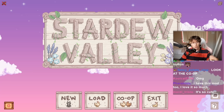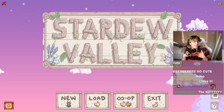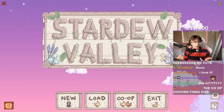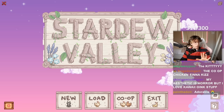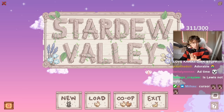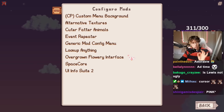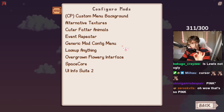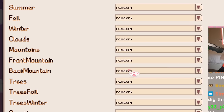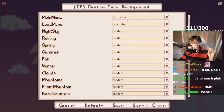On top of that, we also have a custom menu background mod installed. I found when I was playing with the Overgrown Flowery Interface mod, the background was quite intense. So the custom menu background kind of helped tone it down. And look at the choices you get — look how many options you have. What I've chosen is just the main menu.